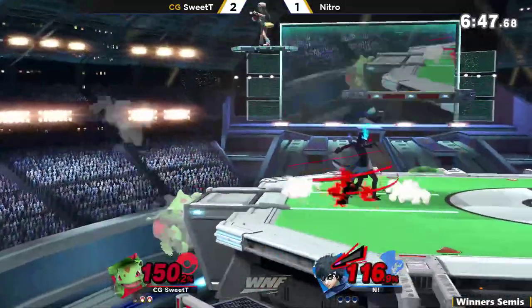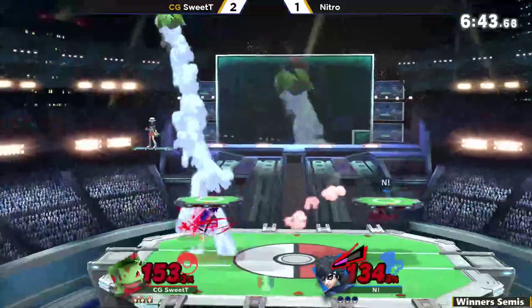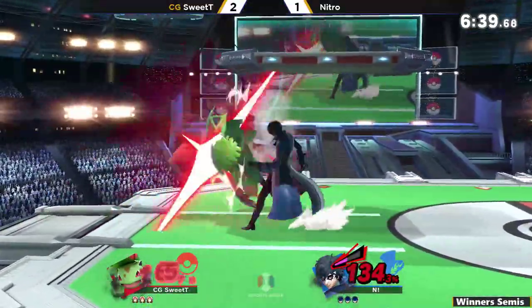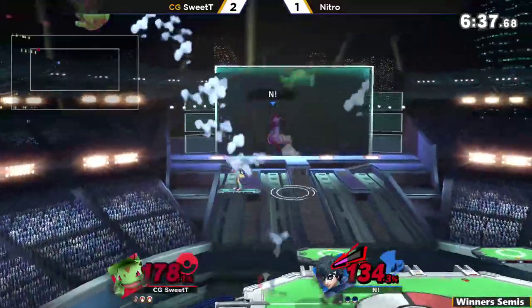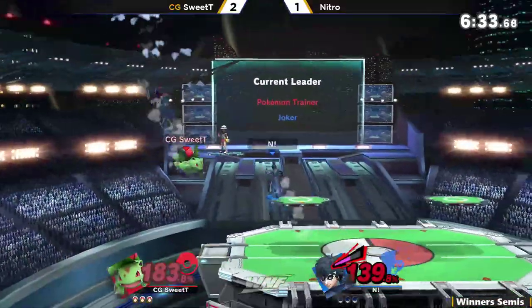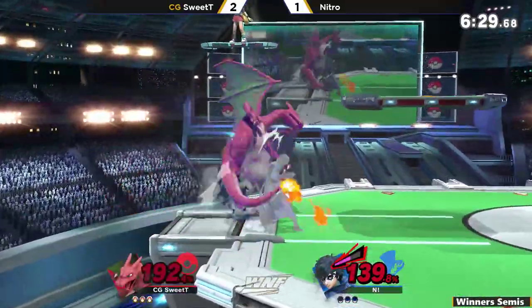Even using the Withdraw — you know what that is? Withdraw. In case Nitro goes a little bit too high and tries to challenge the recovery, you can't have that vulnerability. Shooting himself in the game, but... 180% — that's not going to be enough to live. Oh wait, he changed to Charizard, so of course you're going to live at 200%.